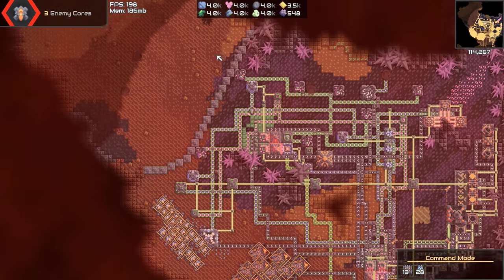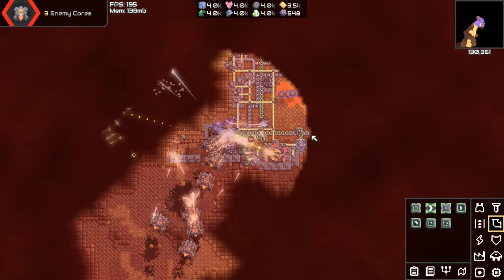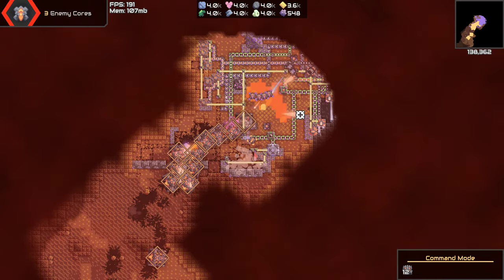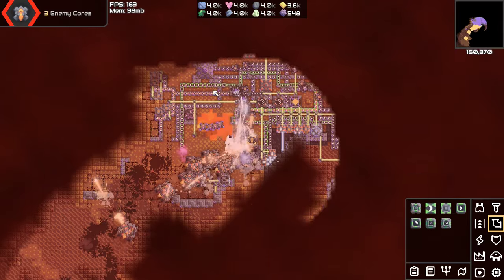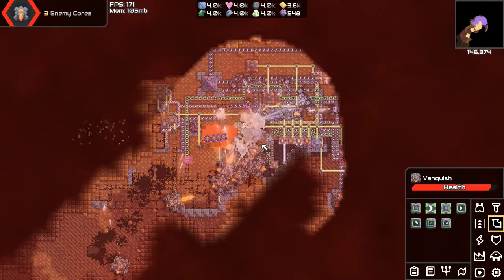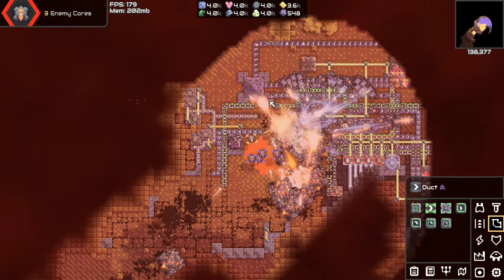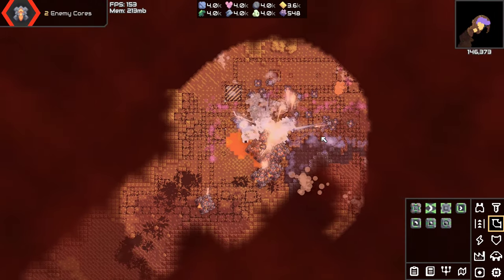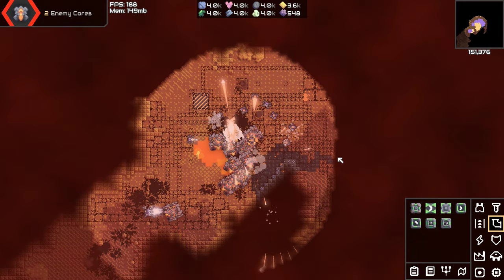There's a lot of destruction going on — I have no idea what's happening. Let's go this way — blow some stuff up over here. There's the core! Let's go for that. There's so many units. Oh my god. We got it! Now kill all the little baby units.